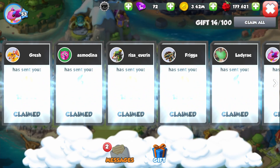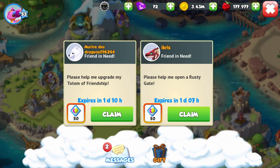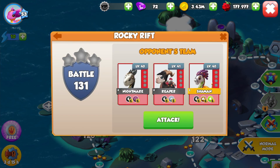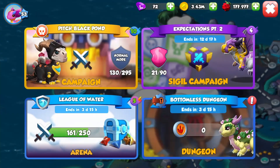Let's open up our gifts. We got some energy, which is very good — we can do lots of battles today. Can we do this one yet? No. These dragons are level 40, and our strongest ones are in the early 30s, so it's just not going to happen.